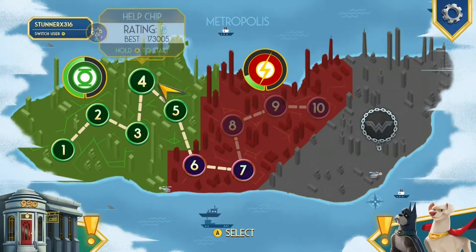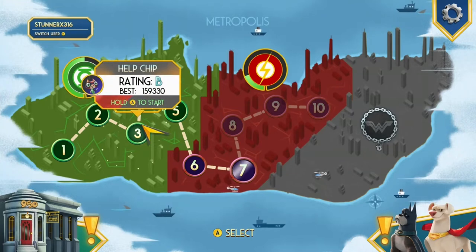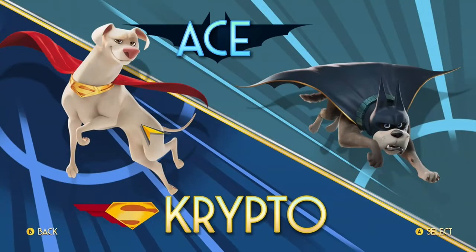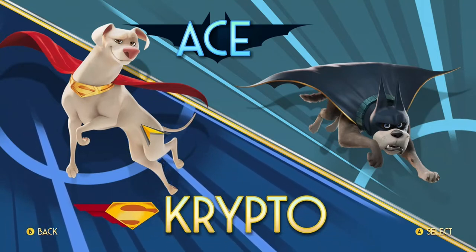Here's the map — you have Green Lantern's area, Flash's area, and Wonder Woman's area. I played through Green Lantern's to see if there was a boss fight, and there was, so that was okay. You can play as Crypto, Superman's dog, or Ace, Batman's dog. I've heard of Crypto from cartoons and comics, but I've never heard of Ace.